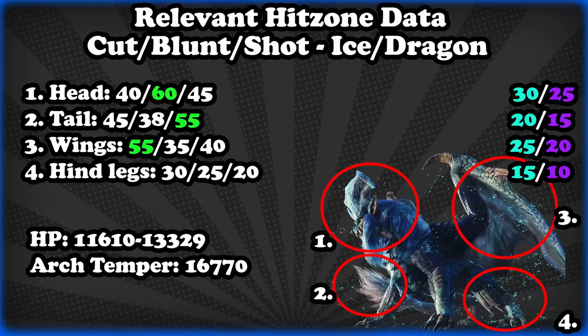First, we're going to cover Lunastra's hit zone data. She is very unique compared to other monsters in that she's actually hard to damage. Every other monster is susceptible to damage on the face, and most have hit zones of 45 on the legs for melee to get the trip. Lunastra's head hit zone is 40 for cutting, which is most weapons, meaning we can't use Weakness Exploit on her face, reducing your overall crit rate significantly. This is a double hit on cutting weapons because most use Master's Touch.